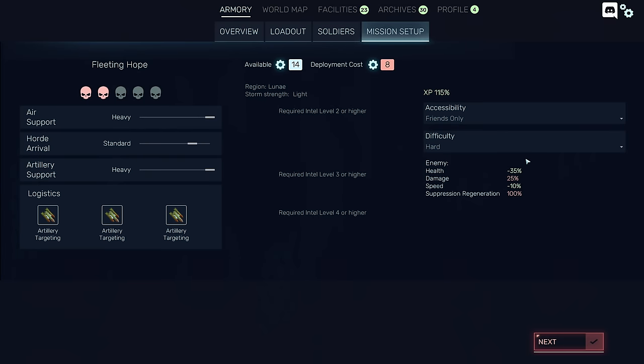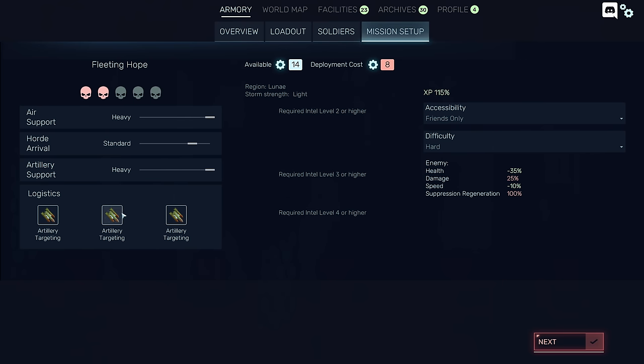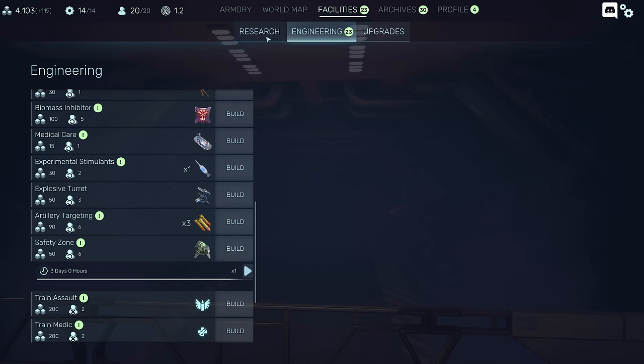Hey everybody, welcome back to Red Solstice 2 Survivors. We are trying the Fleeting Hope mission again, we're maxing out all of our stuff. We tried this in the last episode, and when we got to the second convoy, we got absolutely demolished. Couldn't even leave our base. It's insane. I did build three artillery targetings, so we're gonna get that going. I might want to get more of those going.